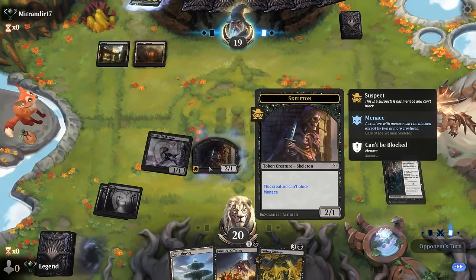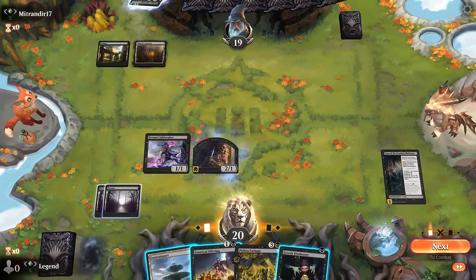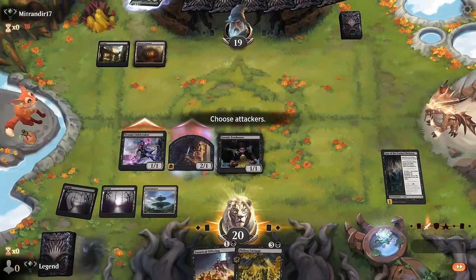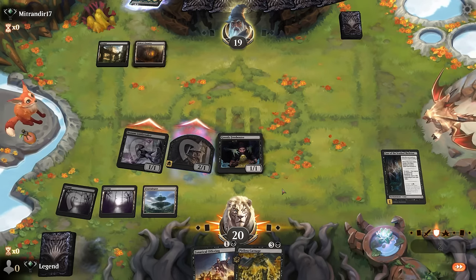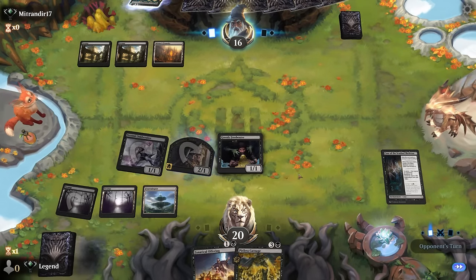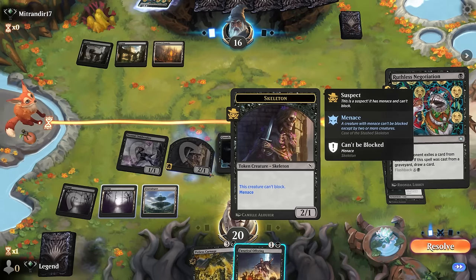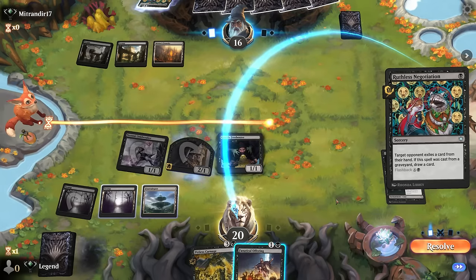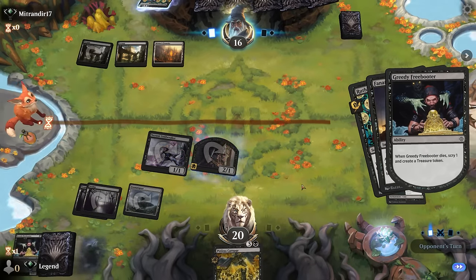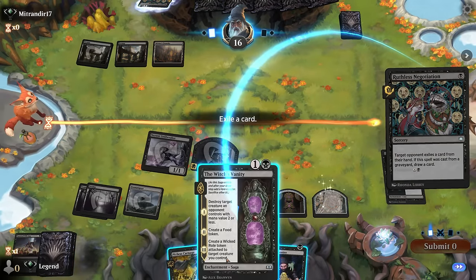We can use Fountainport to sacrifice a Skeleton to let us tutor. Opponent may have removal and they're considering whether they want to take out the Skeleton. In response we can Offering, and the question is do we sacrifice our Skeleton so we can eventually sack our Case, or do we sack the Freebooter? I think for now Freebooter makes sense, since the Skeleton is applying a bit of pressure. Don't need to keep Swamp on top. Another Vanity can go.